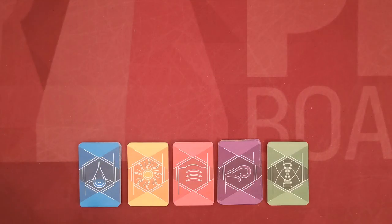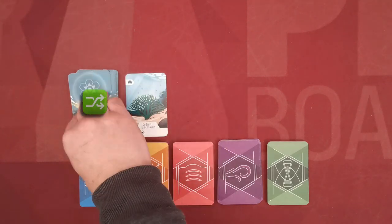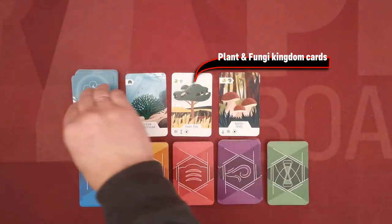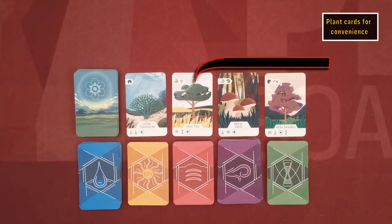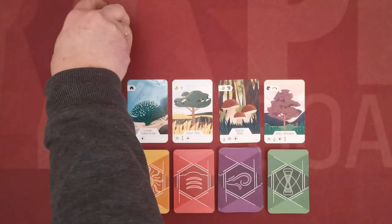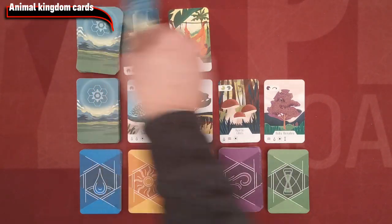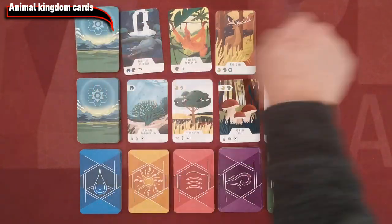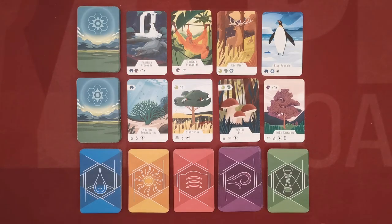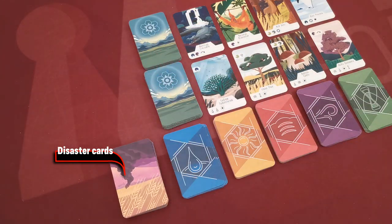Above the row of element cards you will create a row of plant and fungi kingdom cards. After you shuffle these cards, create a face-down stack and then flip the top four cards placing them face-up. Then you will do the same with the animal kingdom cards: shuffle the deck, create a face-down stack above the plant cards, and flip the top four cards placing them face-up.